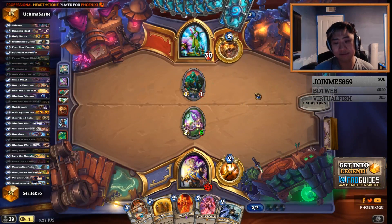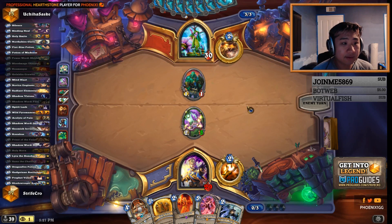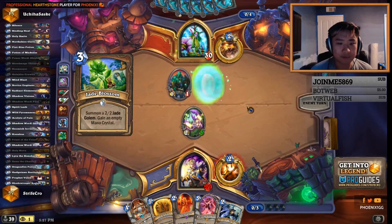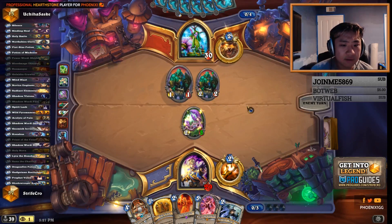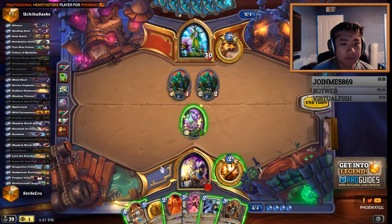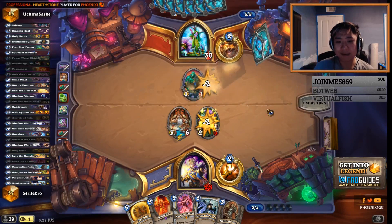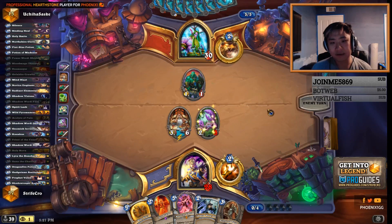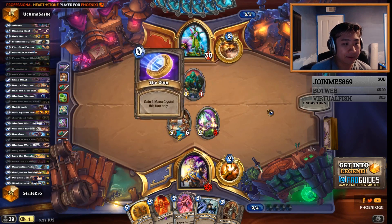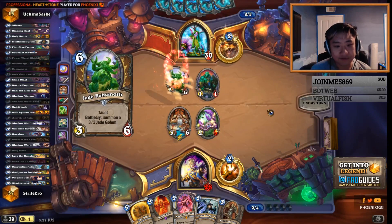Kill the 1-1 then kill the 2-2 and still survive. How do you play around Geist? I don't play around Geist as this deck — that'd be more of a question for Jade Druid than Priest. I was actually mildly thinking about playing Acolyte because getting cards is good, but he can almost suicide the 1-1, so it doesn't make sense. Plus we can combo Acolyte with Powermancer and Sparrow Lash later. It's just so much nicer to have bigger minions here.